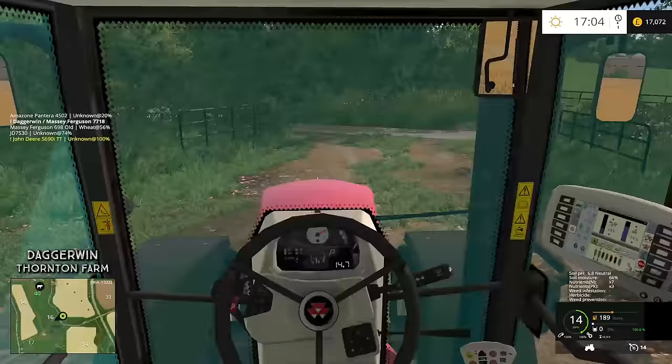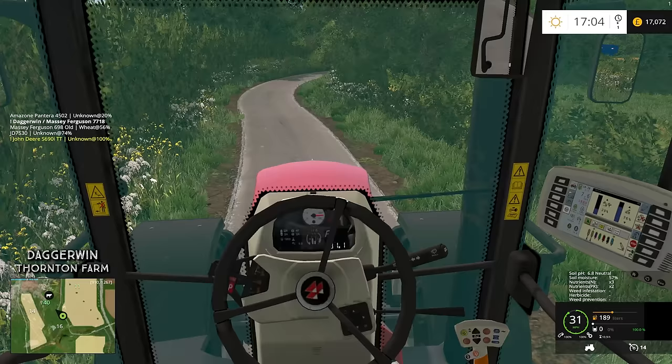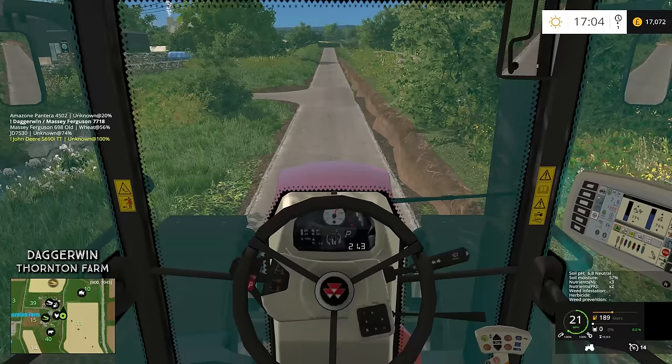Let's go over to the main yard. We do have the small Fleagle bale trailer, but I'm not a fan of it because I can't reverse it, so I don't really want to use it. We're going to go with Bullet Bill's version of the Marshall Trailer, which means we're going to have to buy it. We also need to buy the grab as well, so we've got to do a bit of spending. Not always a bad thing, but we don't have an awful lot of money.